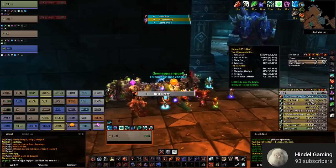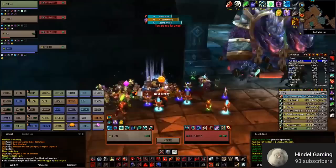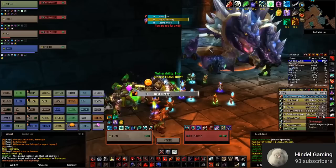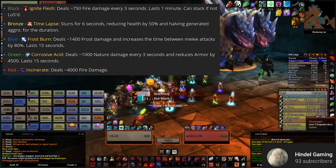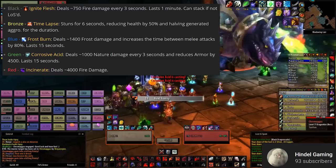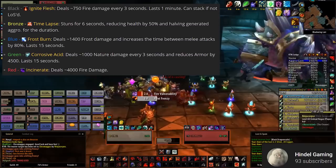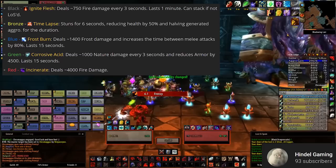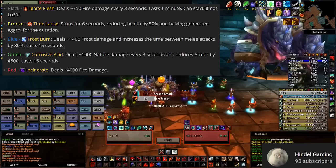Second-to-last boss in Blackwing Lair is Chromagus — there's definitely a lot to keep track of here. For positioning, the main tank faces Chromagus's room and goes to this line, allowing melee to attack from the back while also having a cubby to hide behind for LOS. Casters and healers can use the wall just outside the gate threshold for LOS as well. Chromagus has five different breath attacks — black, bronze, blue, green, and red. At every raid reset, Chromagus will only use two of these five breaths. All breaths can be LOS'd, so pay attention to Deadly Boss Mods. He alternates between the two chosen breaths every 30 seconds. The hardest breath to deal with is the bronze breath — it reduces health by 50%, stuns whoever's affected for six seconds, and cuts the tank's generated aggro in half for the duration.